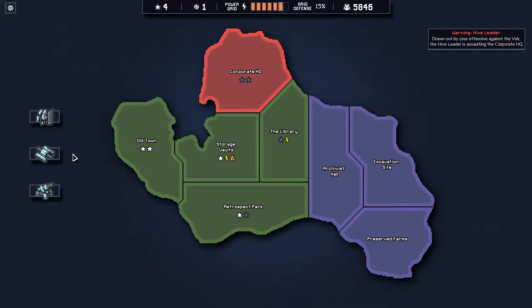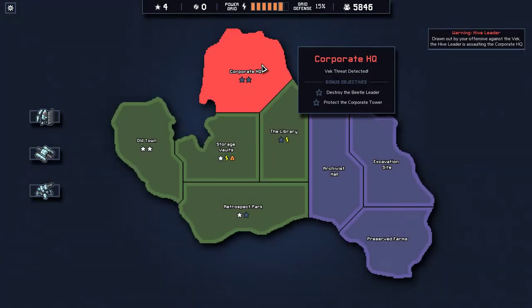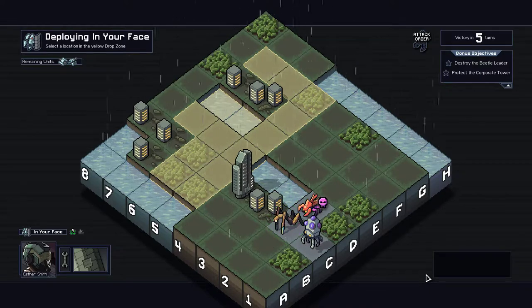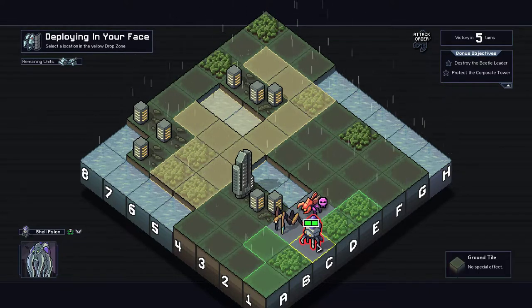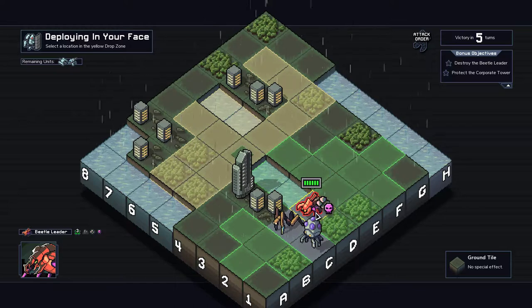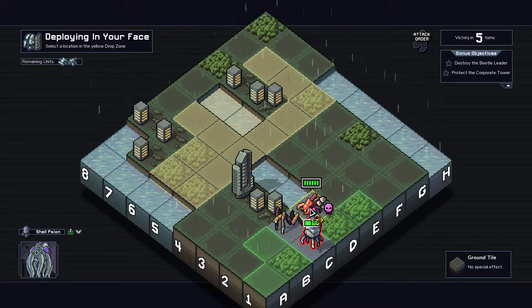Okay, let's get that damage upgrade and go defend the Corporate HQ. Right off the bat we have a shell scion giving enemies armor — that's bad for us. We have a leaper which we can kill with either of our damage dealers despite its armor, but this other enemy has six hit points plus armor and absolutely needs to die.